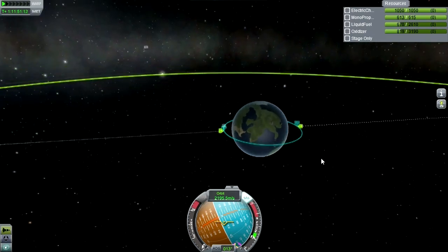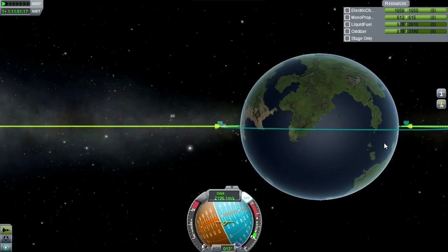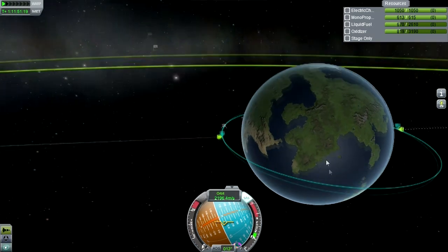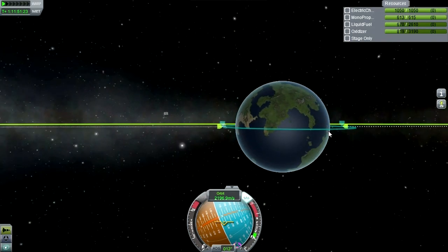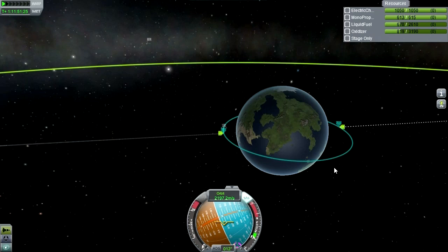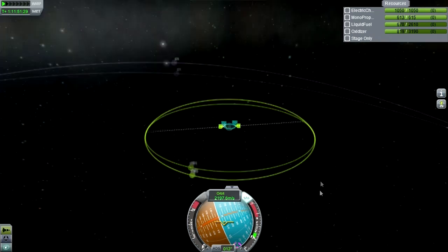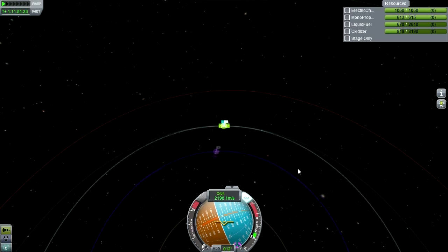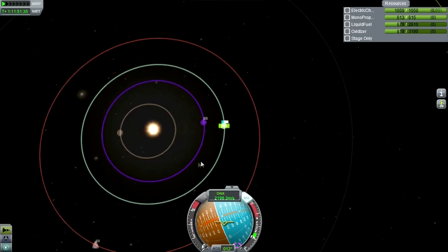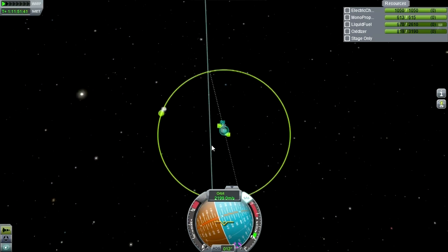I'll put this spacecraft together first, get refueled, get the lander up, and then time warp. Actually, maybe we should time warp now to where the Moho transfer would occur — that might be interesting because then we can plot it before sending everything up, just to see that the transfer works out okay.